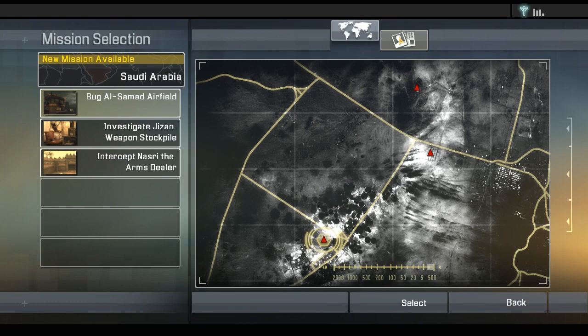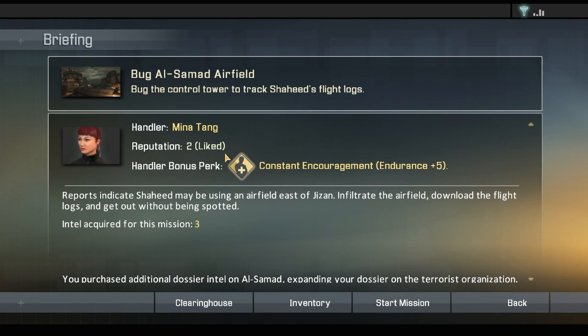Operation Desert Spear — why don't we bug the airfield? That'd probably give me more intel on the other ones before I go ahead and try to intercept Nasseri. We have the Constant Encouragement bonus from Mina Tang because she likes me — she likes me +2 though, maybe I should tone that down a bit. She's a little too friendly. Download the flight logs, get out without being spotted, and we'll get three intel — spanning the dossier on the terrorist organization. I think we're good on inventory. Let's do it!